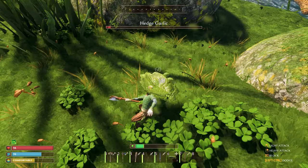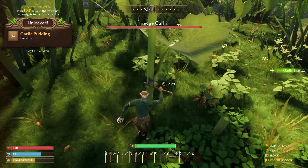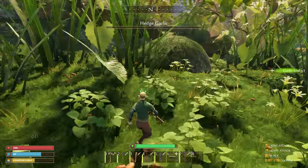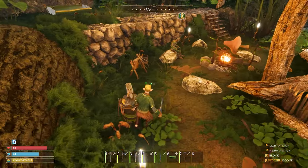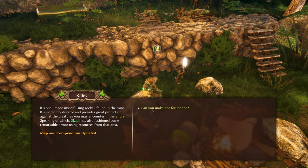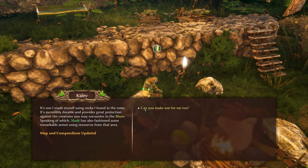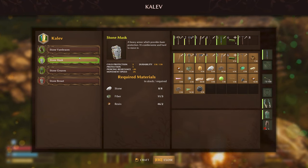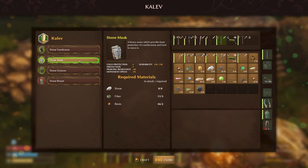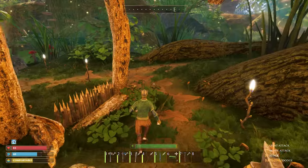I found some garlic — looks like I can make a pixie omelet, and garlic pudding at the cauldron which we have yet to craft. I'm going to stock up on these. Here we are — I found you, Caleb. He's got stone armor made of rocks found in the mine — incredibly durable, provides great protection. Scadia has also fashioned some remarkable armor using resources from the shore area. My best armor set right now is going to be the stone one. I only have eight stone right now so I can make one thing — let me make the stone mask quick and put that on.